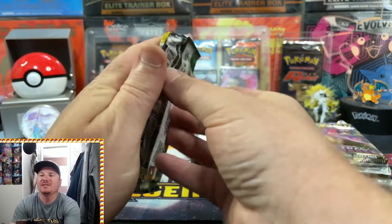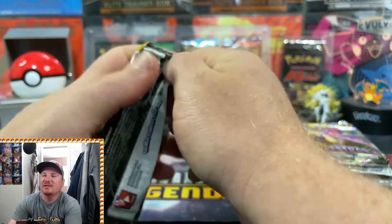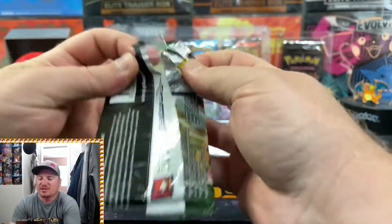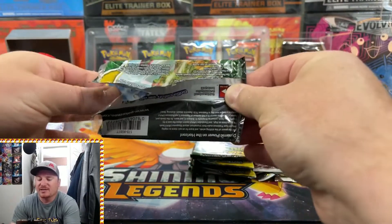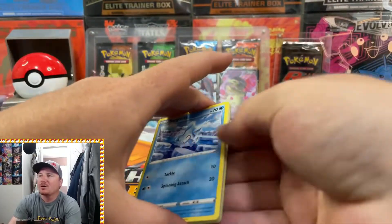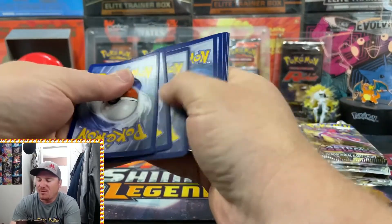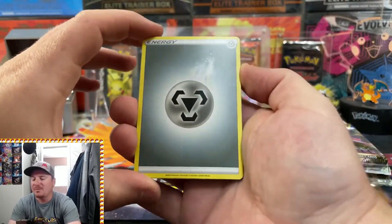Starting off with some Evolving Skies. See what kind of hits we can get out of here. Can we finally pull out that VMAX Rayquaza Alternate Art, or maybe even get our hands on that Dragonite V Alternate Art? Definitely two of the top cards we need to pull from Evolving Skies. Let's see if we can find ourselves some epic hits.